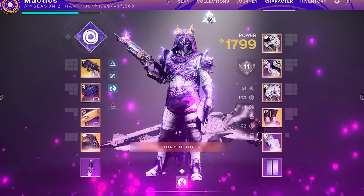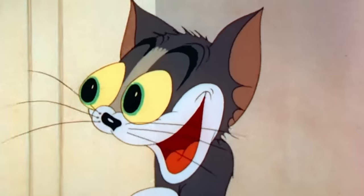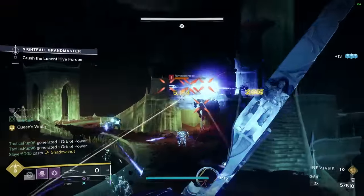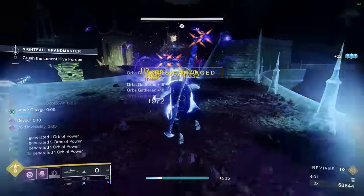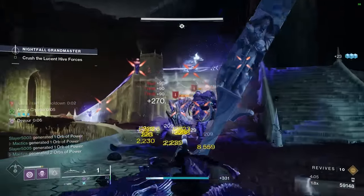Today, I have a build for you that quite literally dropped my jaw when I used it for the very first time. With the right setup and in the right situations, this Orpheus Rig Tether build can have you shooting supers within just 5 seconds of each other. That's not clickbait, nor is it exaggeration. You literally get your deadfall tether back before your first one is even off the field.